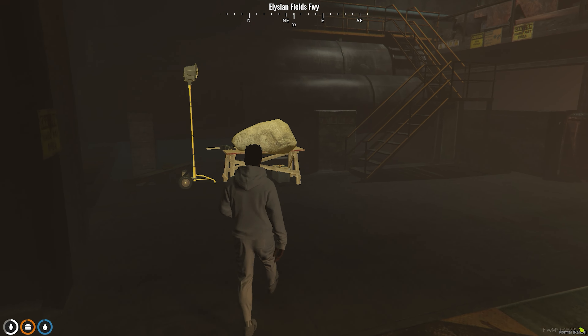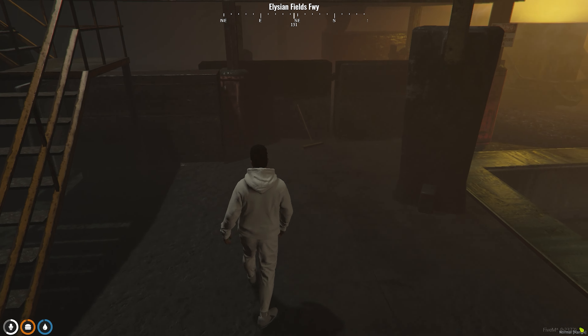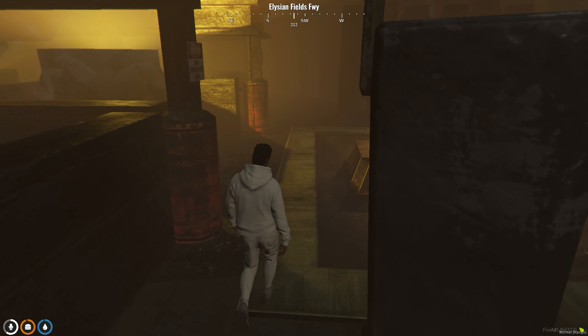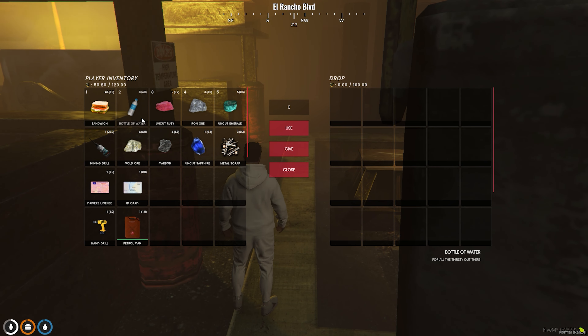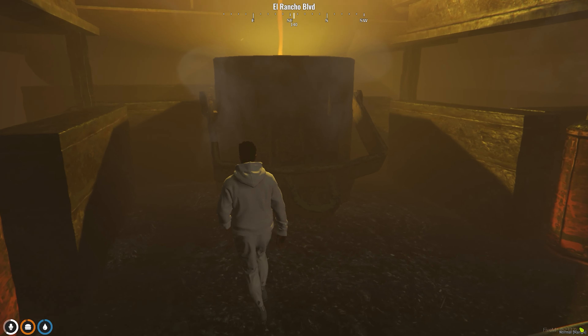We are now at the rock cracking station. We will go ahead and crack some rocks. We are now done with our cracking on the stone stage. I'll show you guys what we got: three uncut ruby, three iron, five uncut emerald, four gold, four carbon, one uncut sapphire, and lastly metal scrap, which can obviously be used for the mechanic.